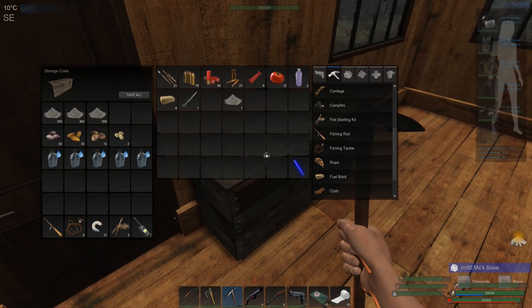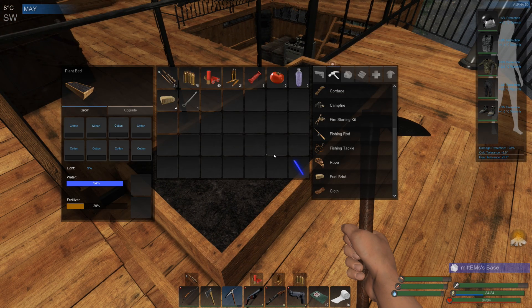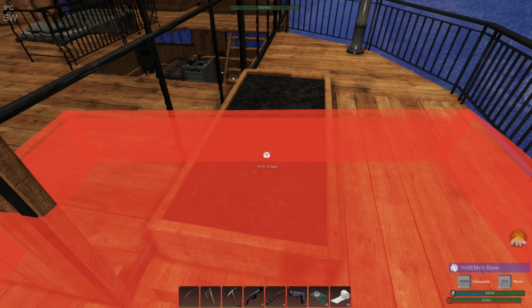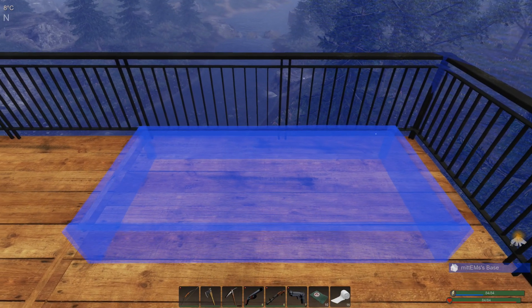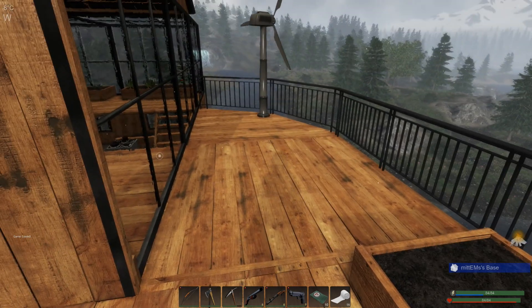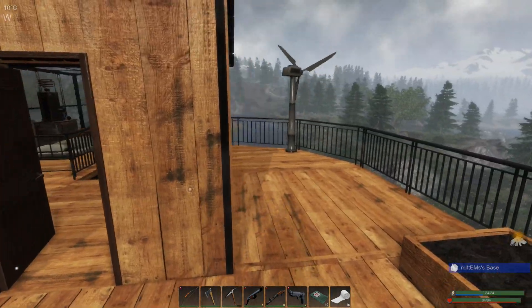It looks like the wind is picking up outside. I just want to have a look at my cotton bed - we placed this outside yesterday and it doesn't seem to be growing. I might need to move this, so let's press End and move it just a little bit into a bit more space, away from things that are possibly blocking light. Light is at 24% now, that should be in enough open area. Maybe it was a bit too sheltered here.